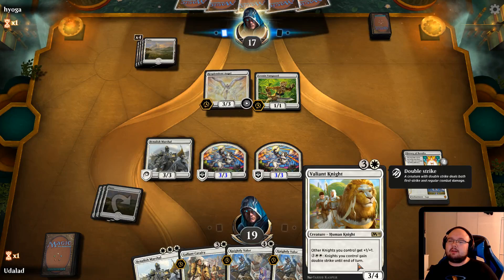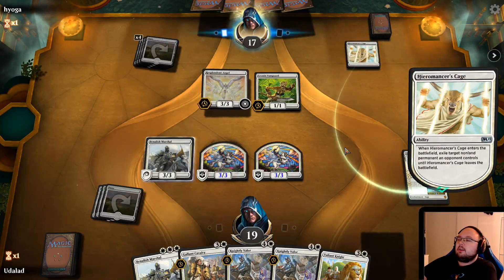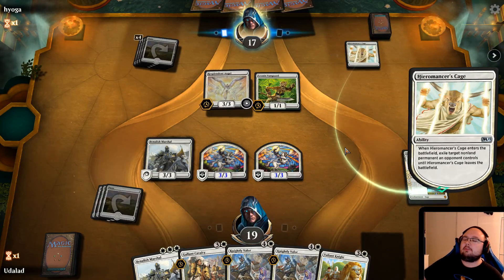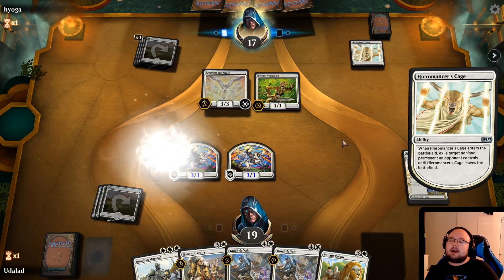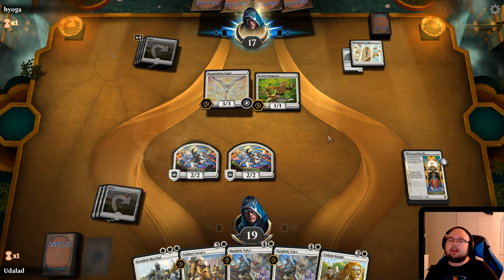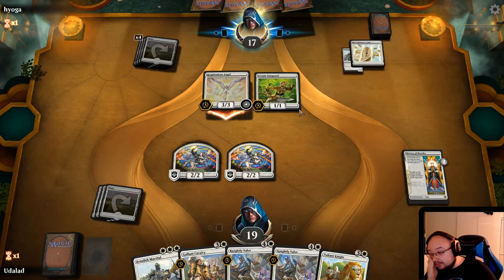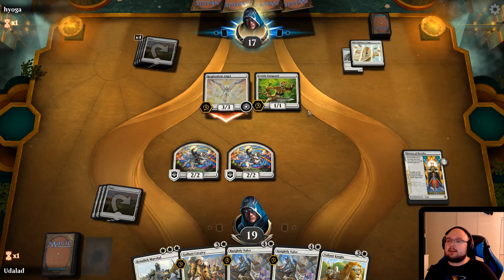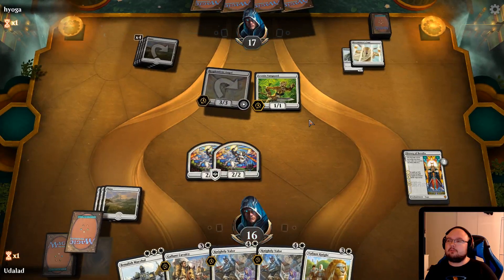This is kind of good. We have the Valiant Knights as well to buff up our knights. A Hyromancer's Cage — gonna be targeting our Benalish Marshal, I'm assuming. I really, really, really want a Conclave Tribunal right now to remove this Resplendent Angel, so it doesn't get the time to start stacking up — because yeah, that's nothing that any one of us wanna see.